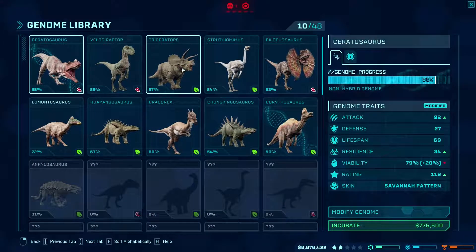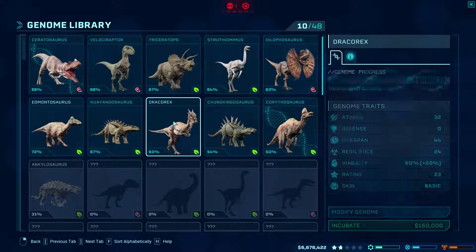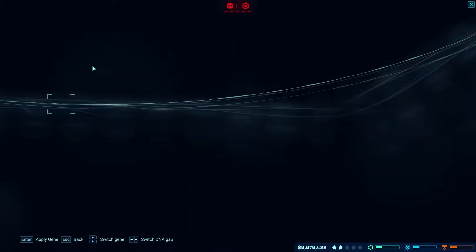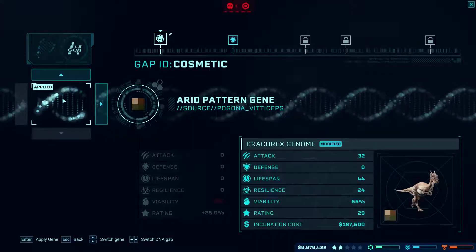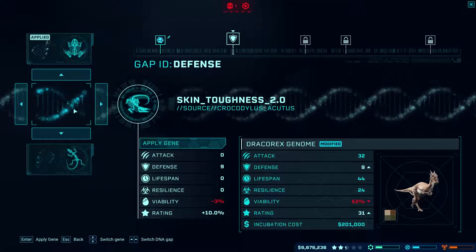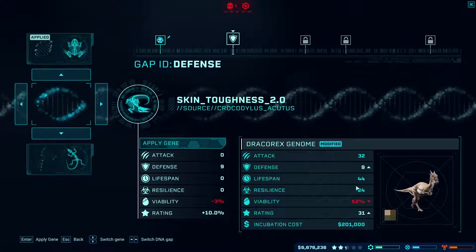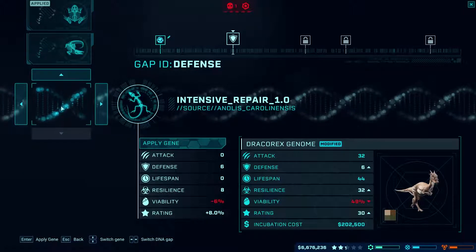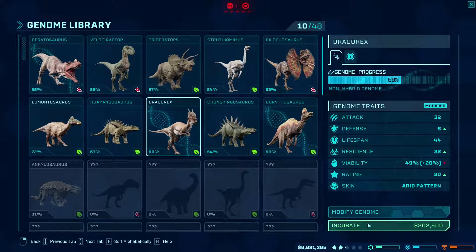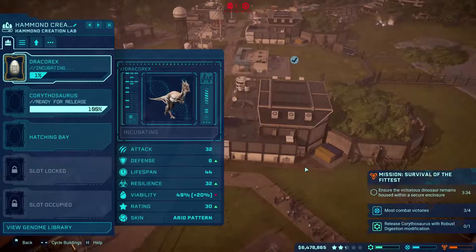Let's get another one of those to keep the other guy happy. Let's modify. Can't really do a whole lot with him. Can you increase the lifespan? No. We'll put this in anyway. And incubate him.